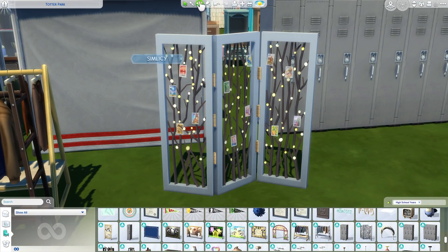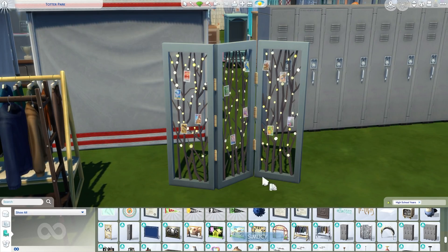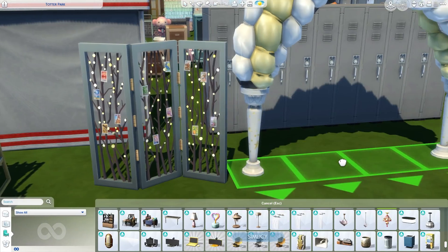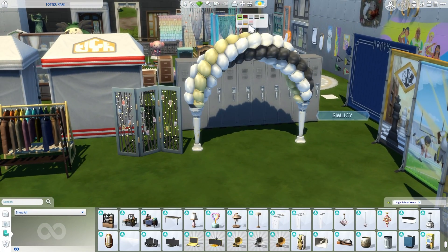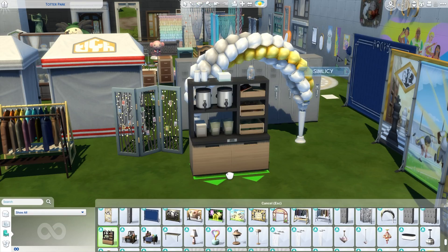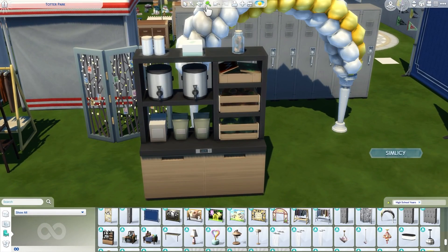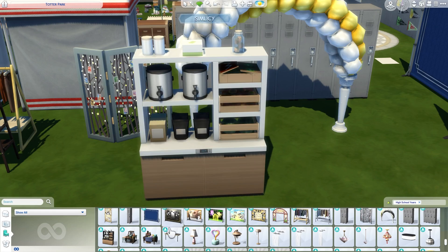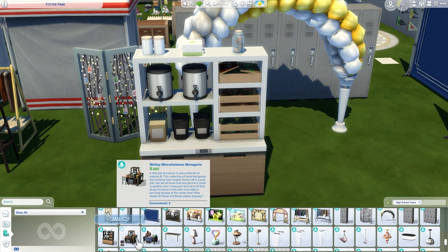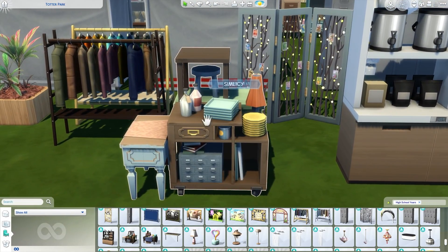Here is a room divider with cute pictures on it and a bunch of different swatches — adorable. And then a balloon arch which is perfect for prom but also for birthdays, weddings, or other occasions. Here are the other lockers. And here is a 'Behind the Counter Necessities' item — great for a bubble tea shop but really any community lot you're building could probably find a spot for this. And then some miscellaneous decorations for a thrift store: a lamp, plates, side table — just decorations you'd expect to see in a thrift store.